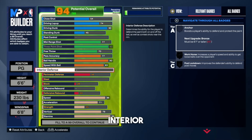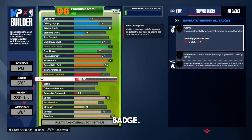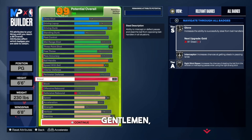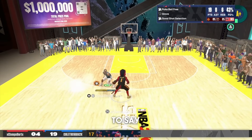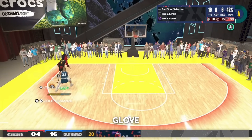For the defense, leave the interior all the way down. For the perimeter, put that all the way up to a 75 — mainly to get that bronze clamps badge. For the steal rating, put that all the way up to an 85. When I first made this build I put it with a 91 steal, but there's a big issue in 2K24 where the gold glove badge is broken — you get more fouls than steals with that badge. Silver glove is better than gold glove. I'm going to stand on that. I really truly believe I get way more plucks with silver glove than gold glove.